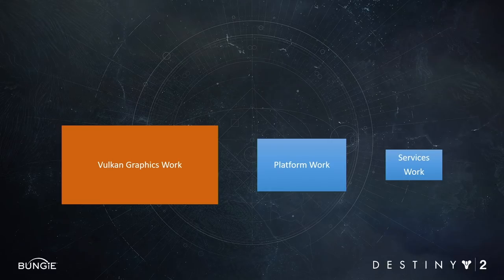For us, the biggest portion of the work was adopting the new Vulkan graphics API. This is because we've got a complex proprietary engine and we hadn't done any of the work towards Vulkan or DX12. For a lot of other developers this probably won't be the case — if you're using Unreal, which already has Vulkan support, you're already way ahead of where we were. We split the team up into three groups: one focusing on graphics, one working on services updates, and one group working on general platform features — things like controller support, UI, networking, commercialization, the platform technical requirements, etc.